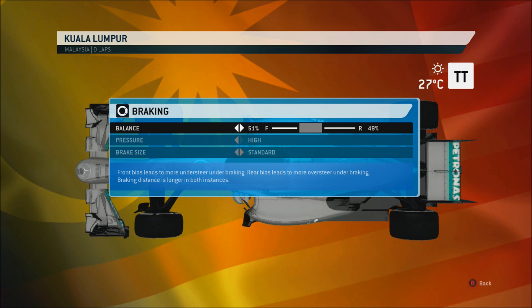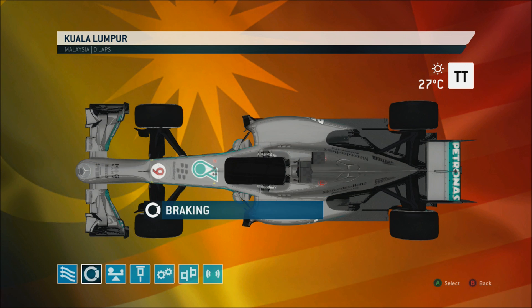Next we've got the braking, which is 49-51 high standard. I did have more balance to the front but I found I kept locking up into turn 1 and a few of the other heavy braking zones. So I moved it to the rear and it actually made me quite a bit faster as well and a bit more consistent.